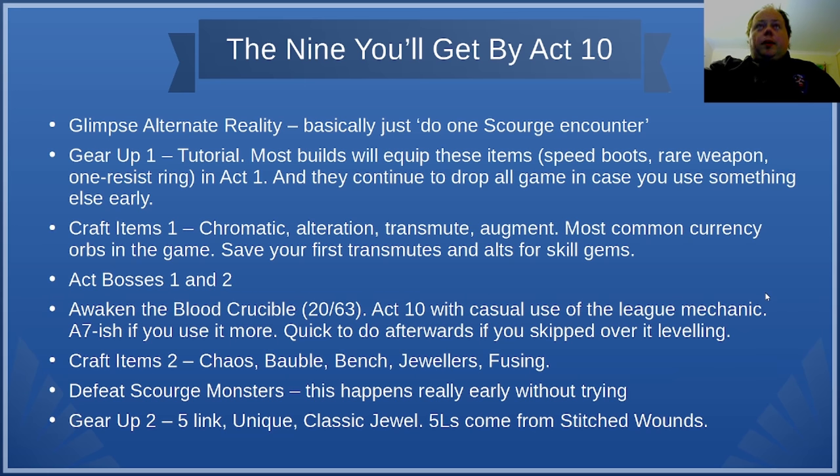Let's start with the 9 challenges you will do by the time you beat Act 10. First, we have Glimpse and Ultimate Reality. This basically just requires you to do one Scourge encounter — nothing more.